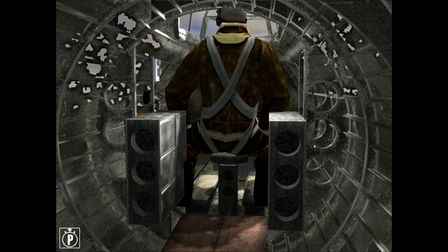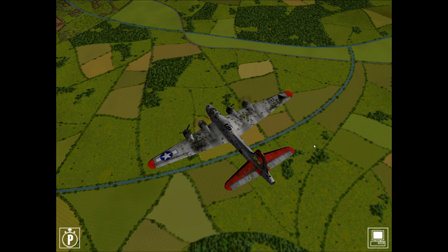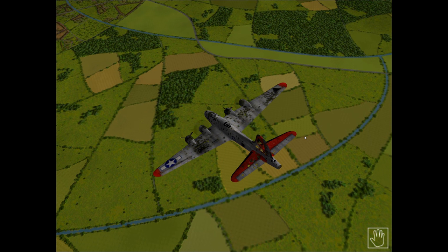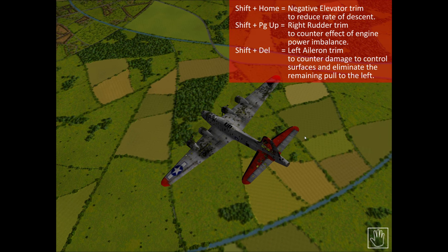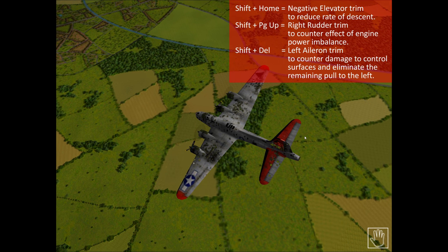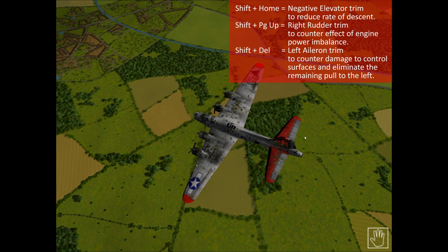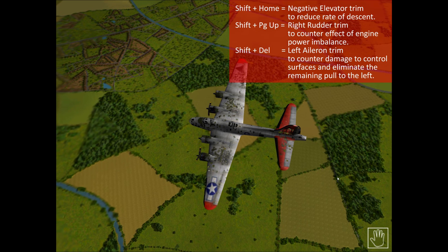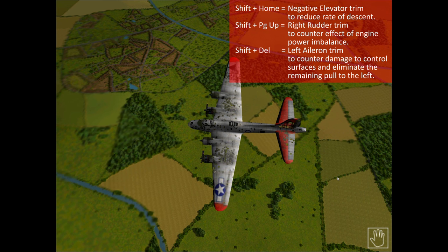Let's get on with the mission. I'll go to the external view with F2 and, before unpausing, preset my joystick throttle to about three-quarters — the same setting the AI currently has. Now I'll hit Pause and then M on the keyboard to go into manual mode, and quickly apply trim: hold Shift and tap Home five times for negative elevator trim, then apply full right rudder trim by holding Shift and holding Page Up. I'll also apply a little left aileron trim by holding Shift and tapping Delete twice.